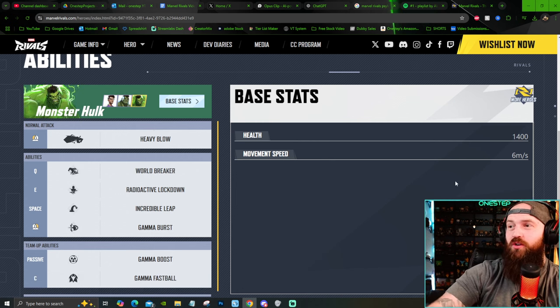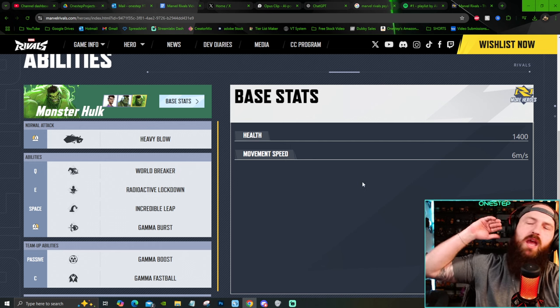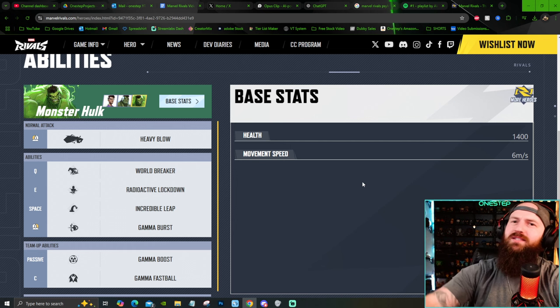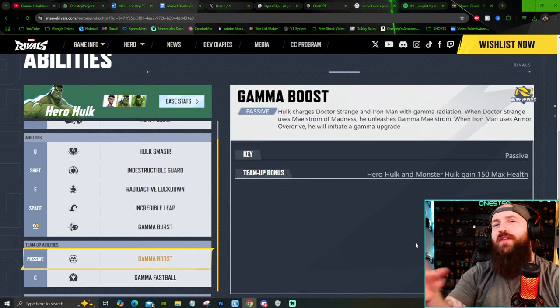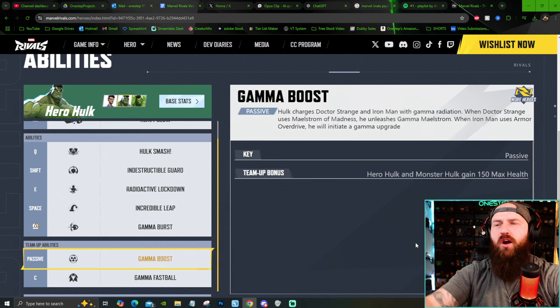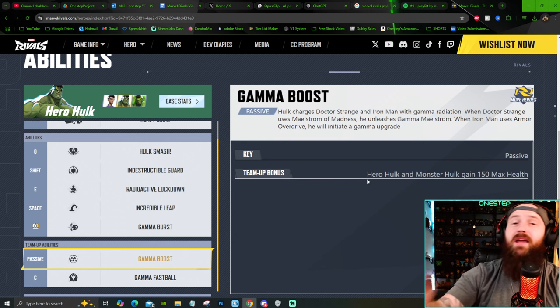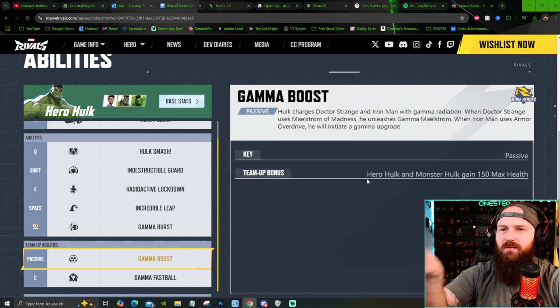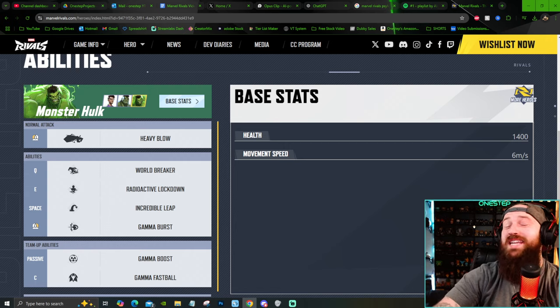But if you go Monster Hulk, your health is 1400 — right out the gate higher than any health-boosted character so far. With Groot being at 850 at the highest, Monster Hulk is 1400. But not only that, Hulk can go to 800 health with a team-up bonus with Doctor Strange and Iron Man. Both Hero Hulk and Monster Hulk gain 150 more health, putting Hulk at 800 and Monster Hulk at 1550.